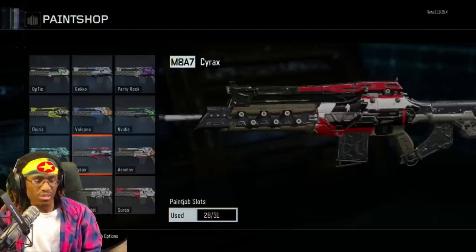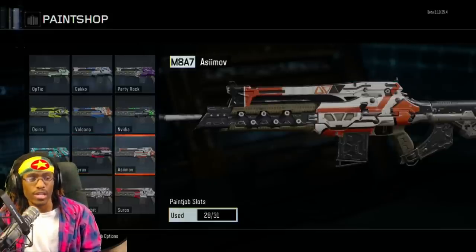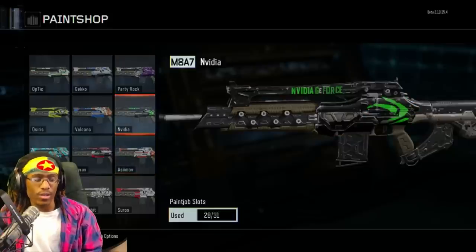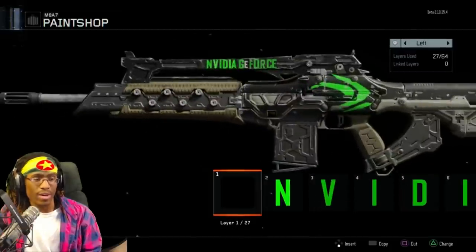I might end up deleting this Cyrax M8A7 — it's also from CSGO — I don't like it too much. People requested it but I'm not sure. I do like the Asimov though, also from CSGO and also requested. That one looks really good in game and is one of my favorites. I also made an Nvidia claw logo right there by the handle of the gun.